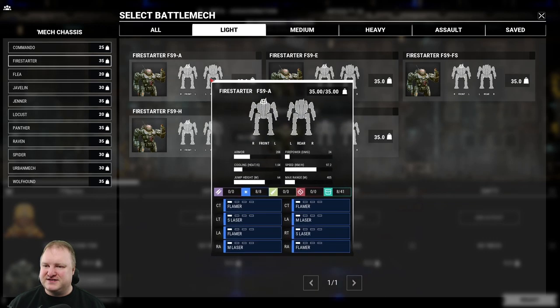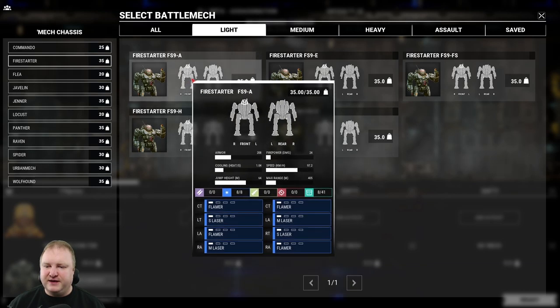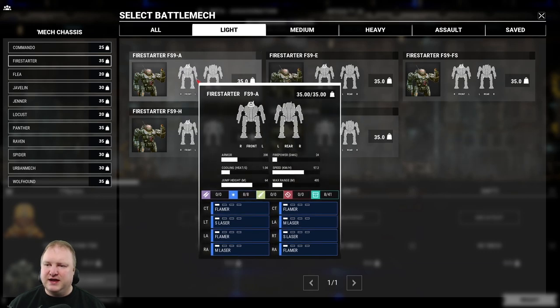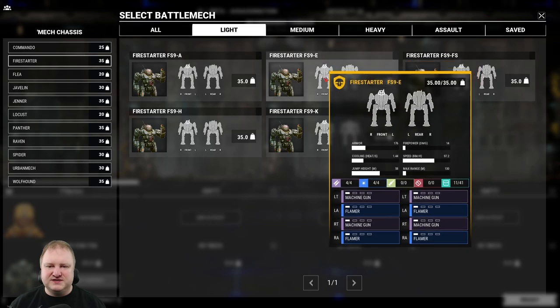Then we have the Firestarter — five models available in total. The Alpha comes with flamers in the CT as well as the right arm and left arm, plus two small lasers and two medium lasers. That would be a nice mech to overheat targets and then get in close and shoot them where it actually hurts.